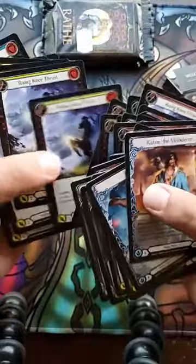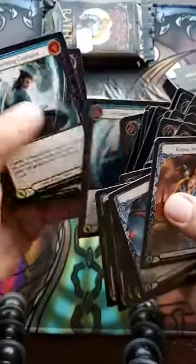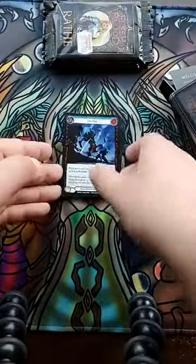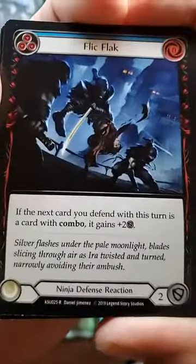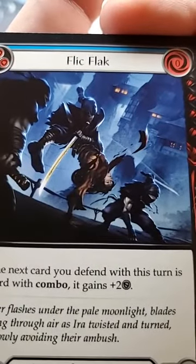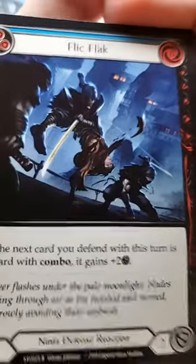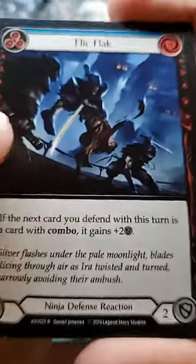That's something to look forward to — especially like in Magic, how they tell a story through cards with a certain series. Look at that art — didn't even realize that person was upside down. That's cool. Scour the Battlescape — look at that art, that's beautiful! Put a card from your hand on the bottom of your deck. If you do, draw a card. If Scour the Battlescape is played from Arsenal, it gains go again.